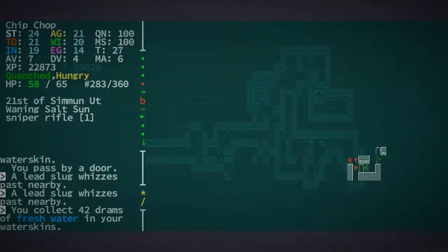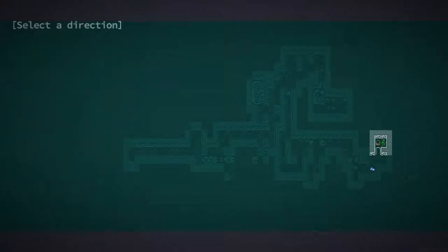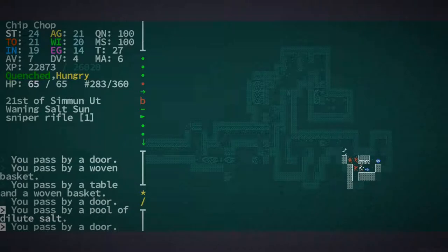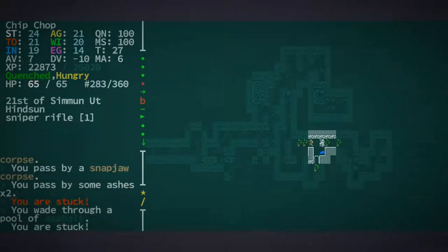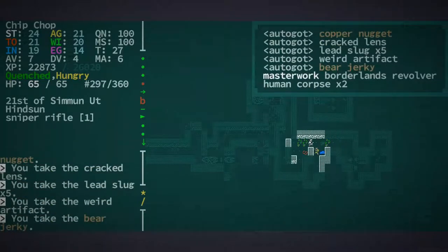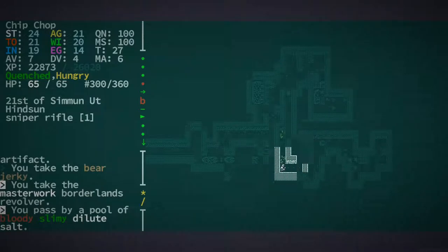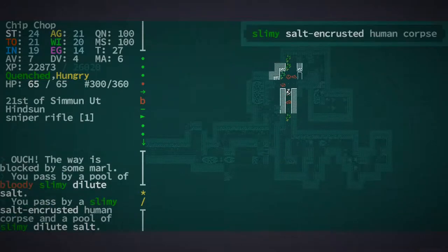Someone's getting shot — I don't know who's shooting who. Nothing here, nothing here. Let's just wait a minute and let people do their thing. Ashes now. Oh, I'm stuck. Okay — I just got a masterwork revolver!